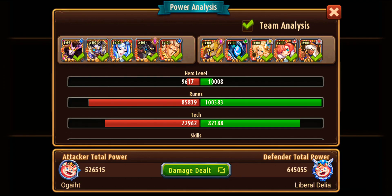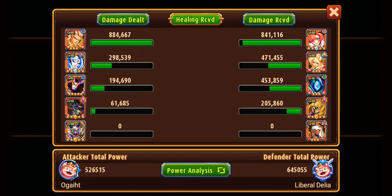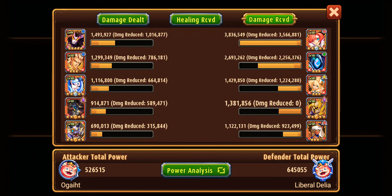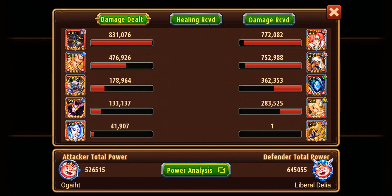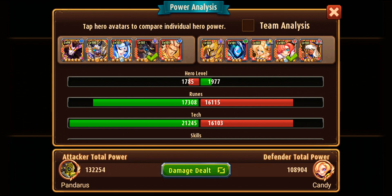Check the damage dealt: Pandarus dealt around 100,000, and Candy is the basic damage dealer in the opponent team. But look at the power difference — 526,000 versus 645,000, a difference of almost 120,000. This shows how Pandarus can counter Candy easily. The damage received by Candy is highest in the opponent team, yet Pandarus encountered her and overcame the team.